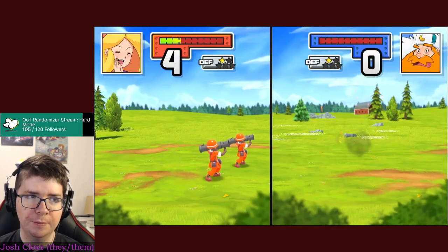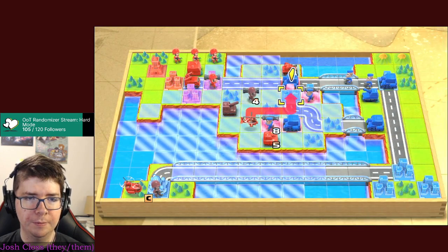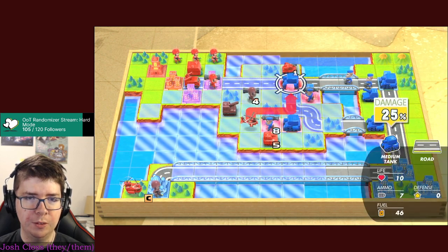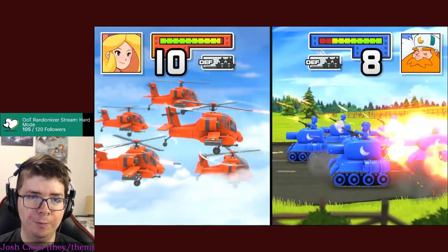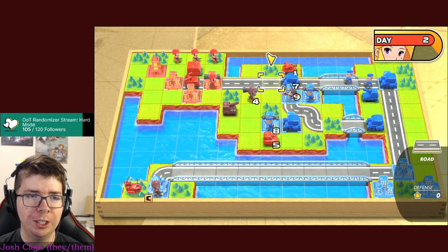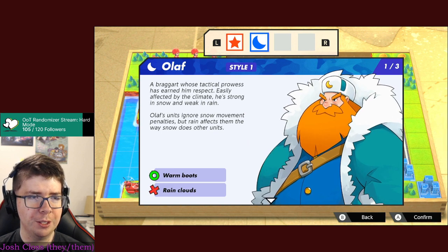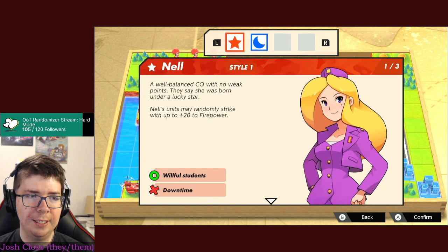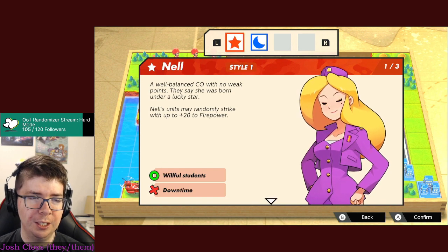Bazookas can defuse the tank. That one has the city defenses - that's why. There are a lot of mechanics going on in Advanced Wars other than COs having different strengths. For example, Olaf is strong in snow and weak in rain, and Nell occasionally gets lucky and deals more damage.